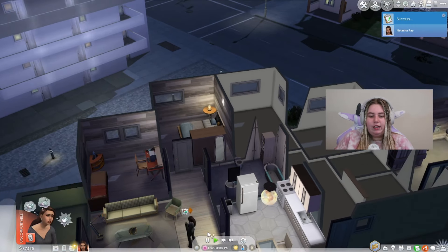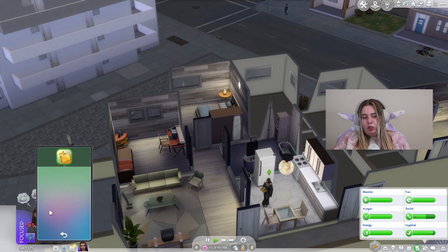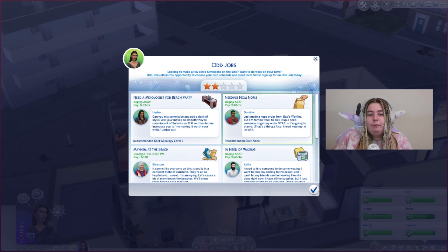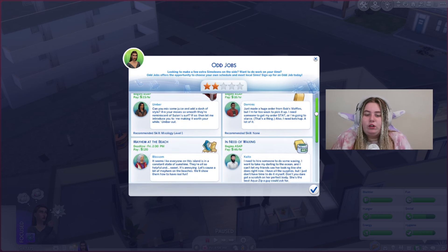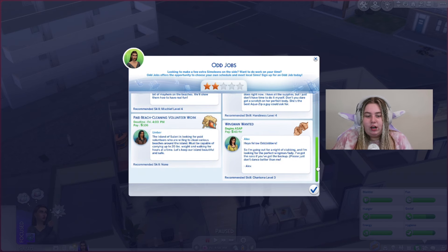I'm going to be number one at this odd job thing. We're back — day two of odd jobs. I want to see our skill level. Still at two stars. But each day you get new ones that you can do — they refresh and you'll have more odd jobs available. Keep an eye on your sim's skill level because that really determines how well you do at these jobs. And the better you get at them, the better jobs you get.